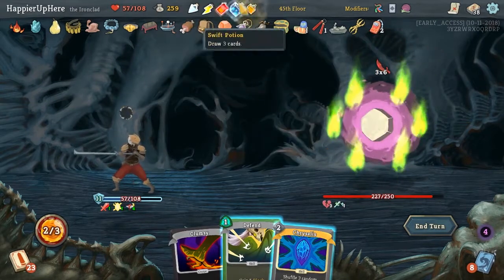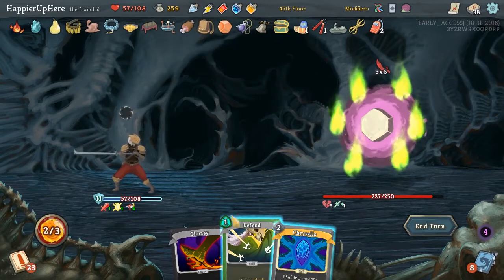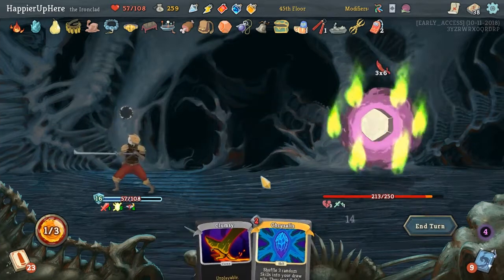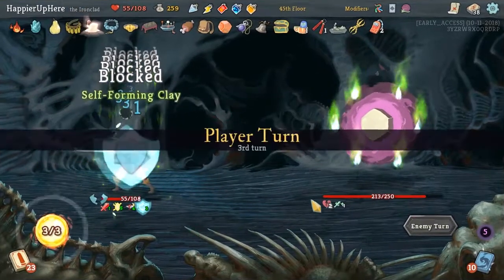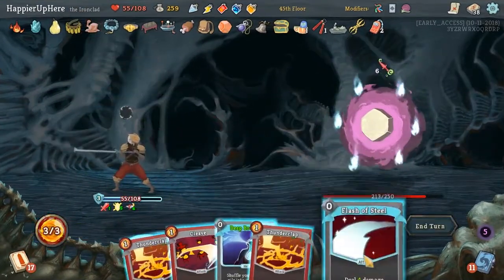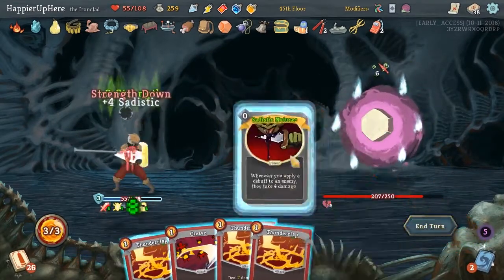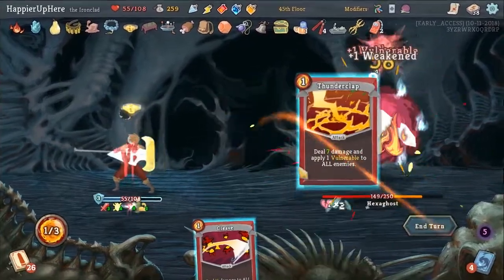Drink the Tropic Brew - might as well. I think we can just defend - that should be enough. Let's do it with 2 damage. Flash of Steel, Deep Breath, Flex, the Signature, and then Thunderclap, Thunderclap, and Thunderclap. 6 incoming. Armaments, Deep Breath, Flex, Regret the Regret out, and Thunderclap.